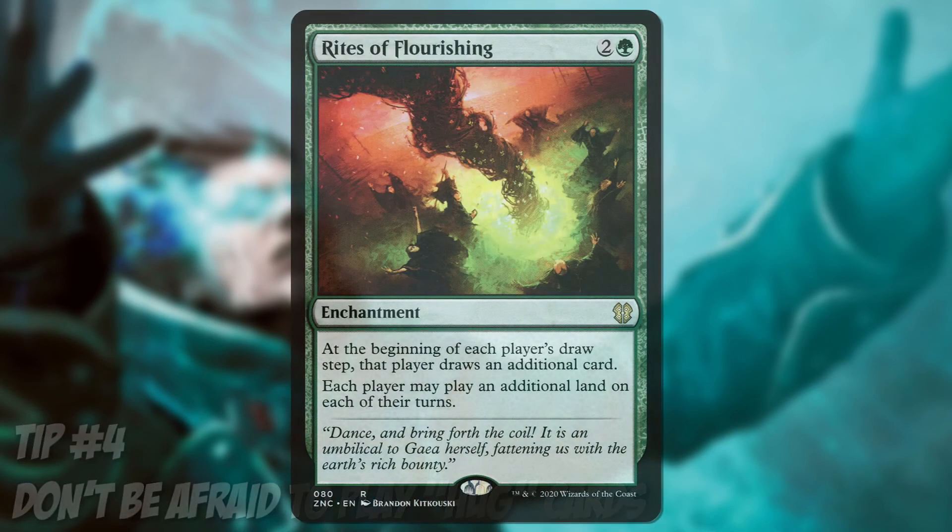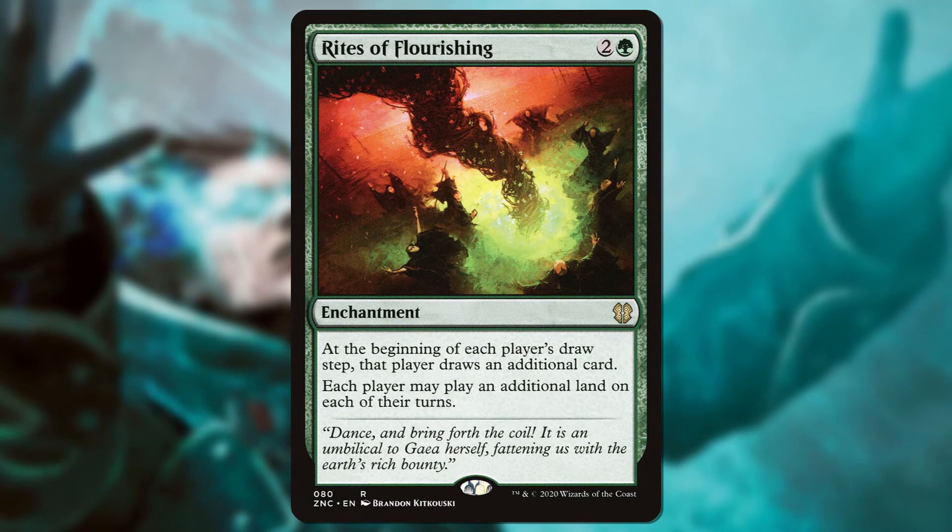Tip number four: don't be afraid to play 'hug' cards. Normally these cards are seen as cards you'd find in decks that promote group hug, or decks that help other players get ahead in the game. I say this because Rites of Flourishing is a great example of a hug card — it lets each player draw an additional card and play an additional land. Yes, you're helping not only yourself but each player, and that's okay. This is a great budget option in a deck that wants to play additional lands. And if it's not in your budget, don't buy it — this is a game and real life takes priority over this.